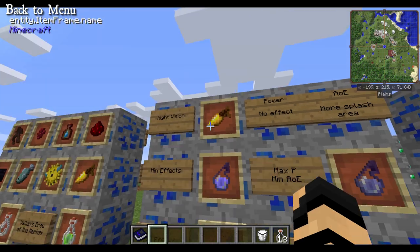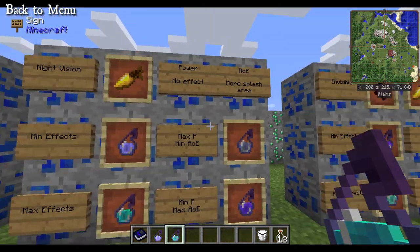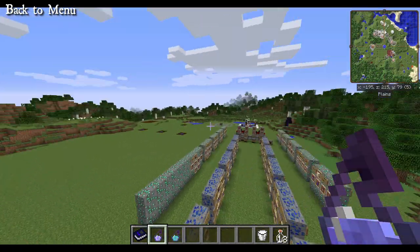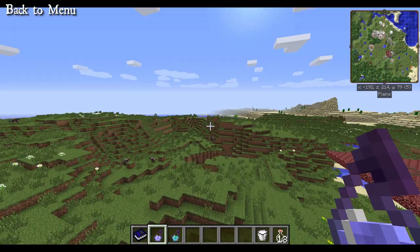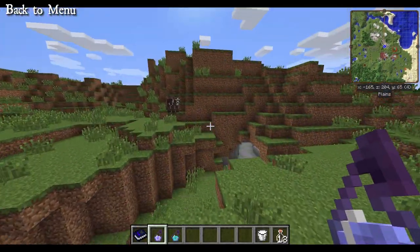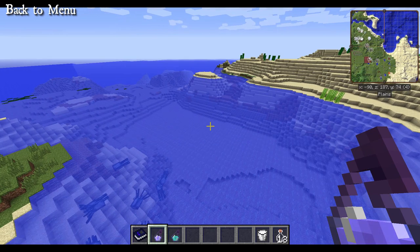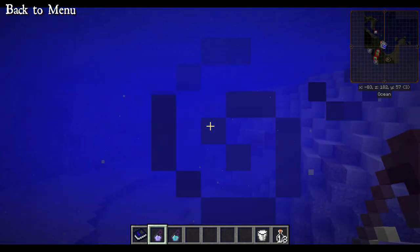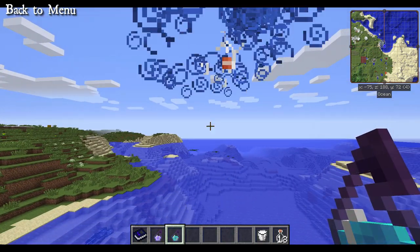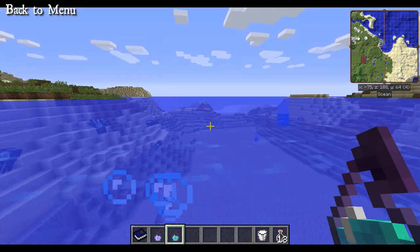Here we have a Potion of Night Vision, which requires a golden carrot. Power effects make no difference; area of effect just affects the splash area. Hit yourself with it and you get the night vision effect for a minute and a half. Underground, everything is bright and sunny. In a water area it gives you a kind of x-ray view from above and a brighter view underwater. Level 1 versus level 4 — the splash brew of Owl Eye — makes no difference in how far or how clearly you can see.